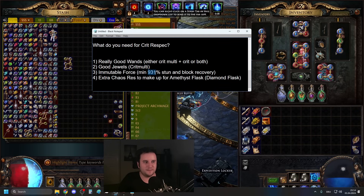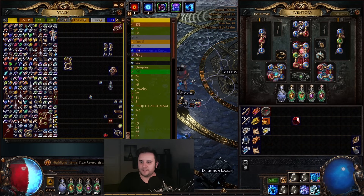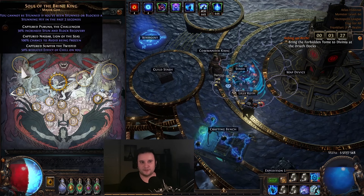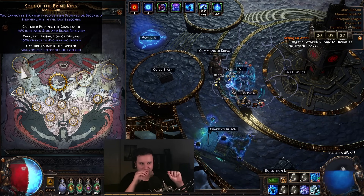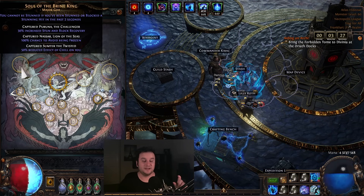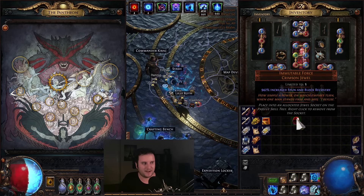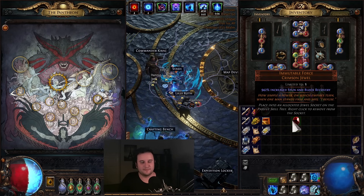The third thing you need is an Immutable Force with a minimum of 931 stun and block recovery — that is the breakpoint. I have a 942 roll right here. The price currently is around 2 to 3 Divine. The reason we need this is that with the crit version I will have Soul of the Brine King, which gives me 30% stun and block recovery. In order for your stun and block recovery to get the stun duration down to a fraction — 0.033 seconds — if you don't have 961 but only 960 stun and block recovery, you're going to be stunned for double as long. It's not even 0.1 seconds, but it is still a big difference. If you're not running Soul of the Brine King, you need 961 from just this jewel.